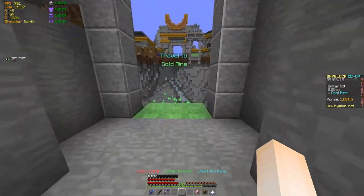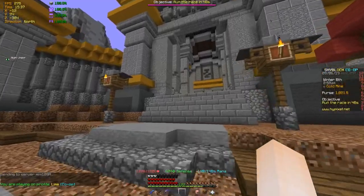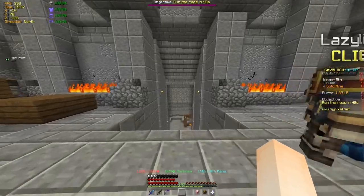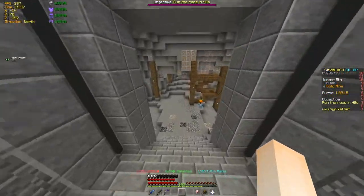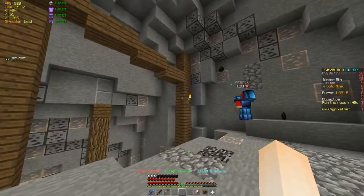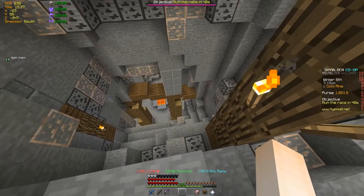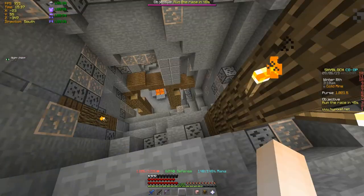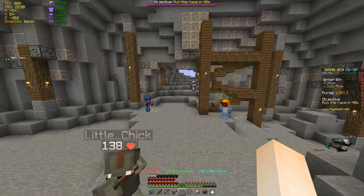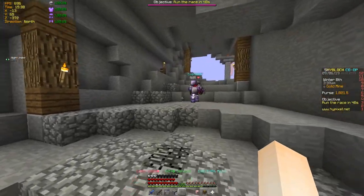Coming along this way you'll arrive at the gold mine. As you enter, just follow the path past the lazy miner. Down here is iron and more coal, and as you go farther down gold will spawn — anywhere below a certain level gold will appear.